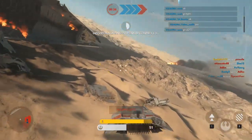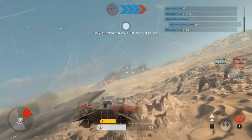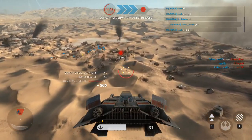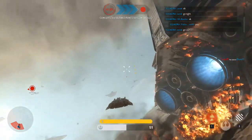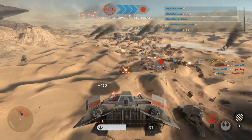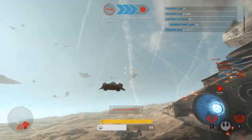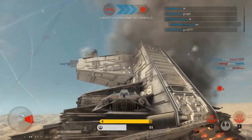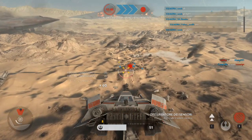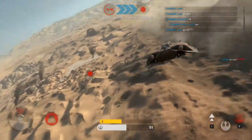They're locking onto you. Missile coming in on your position. Great shooting. They only have one control point left. They're trying to lock on to you. They launched a missile at you. You've got a homing missile locking on. One less Imperial. The last control point is almost ours.